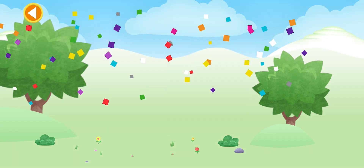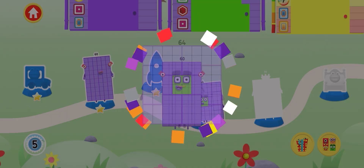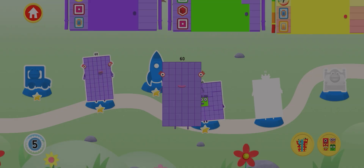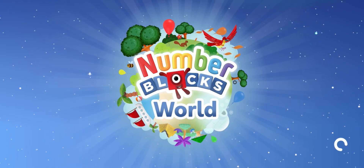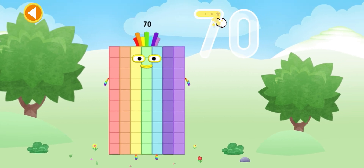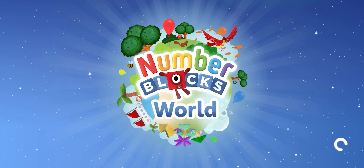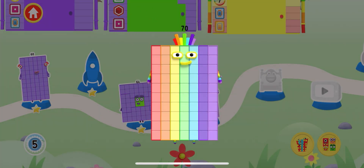Hooray! A present — tap on the present to open it. Spot on, you've earned a reward for the number blocks. You're about to meet number block 70. Try to keep your finger on the screen. Amazing! Oh, a present — tap on the present. Yay, you've earned a reward!